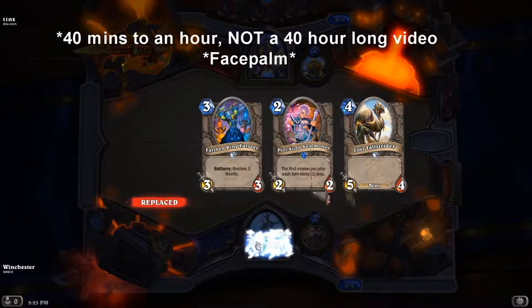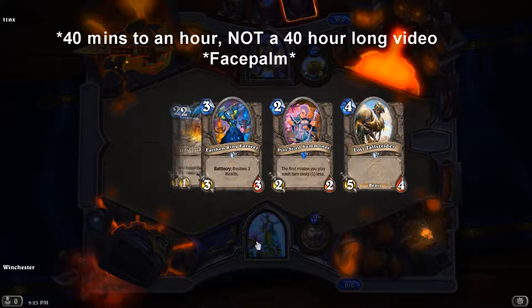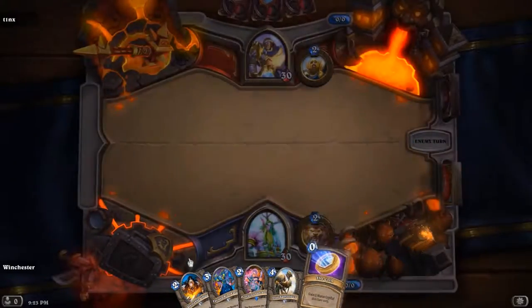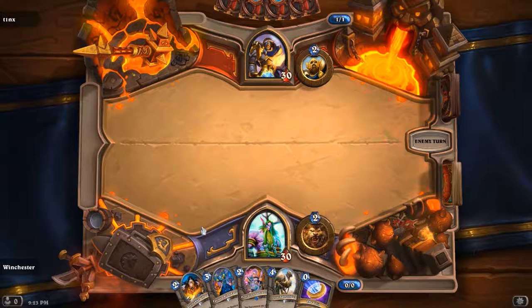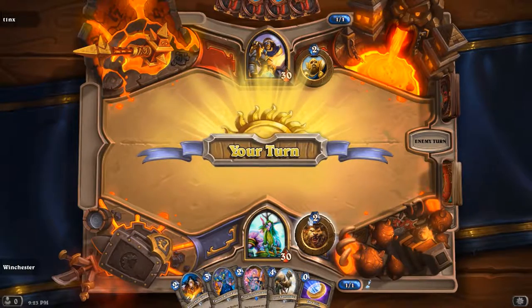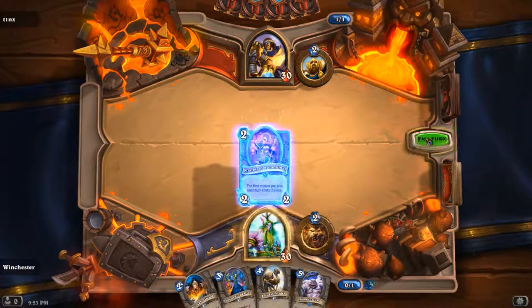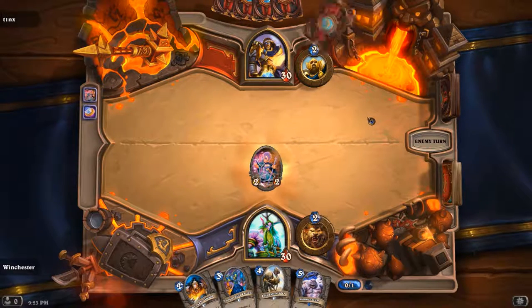I would probably just keep the Pint Size and remove everything else. Maybe keep the Earthen, but I don't know. I guess I just wanted to get the Lost Strider in there. I don't remember the deck so maybe that mulligan was fine, but I don't remember. Coin Pint Size is the play to do here so that I get tempo off it. Coin Pint Size — yep, that's exactly what I do. Hopefully he doesn't have a way to deal with it.